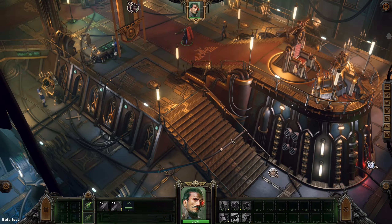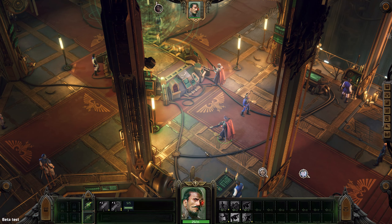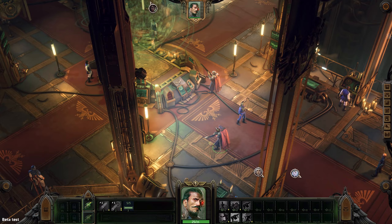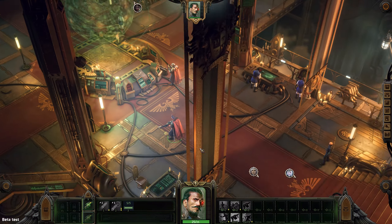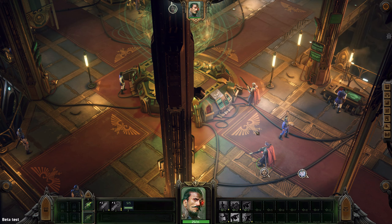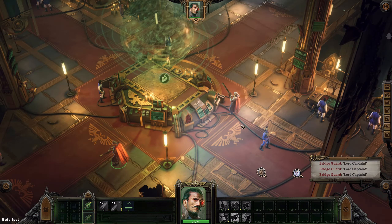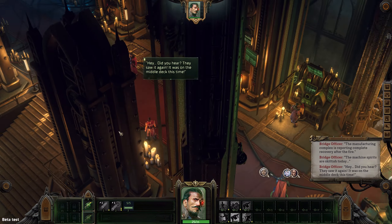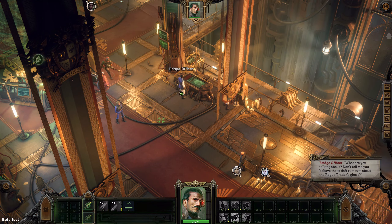A rogue trader is basically someone in the 40k universe who is a human and works by exploring the outer reaches of the human empire — that's pretty cool. Right now we're on our void ship and we'll have to go to another part of the sector by flying the ship and using the map. I'm going to try to avoid too many spoilers because I feel these games deserve to be played and experienced yourself.